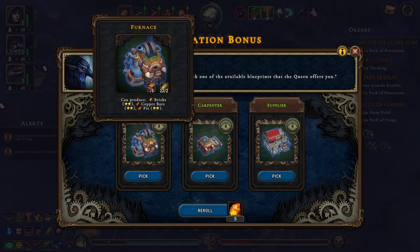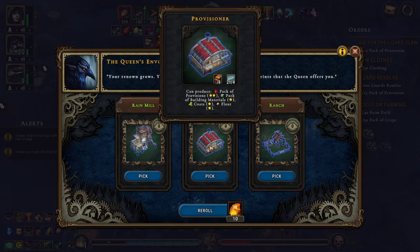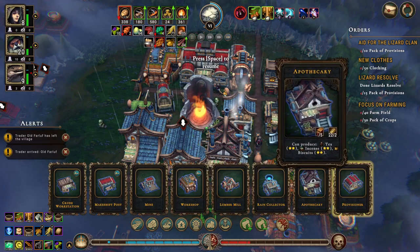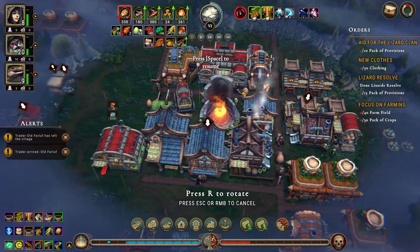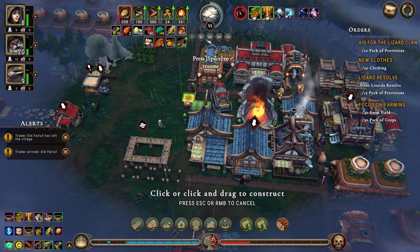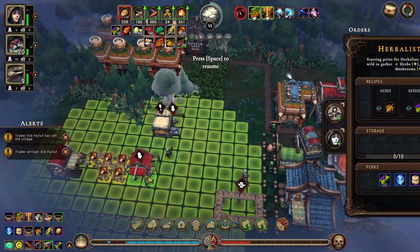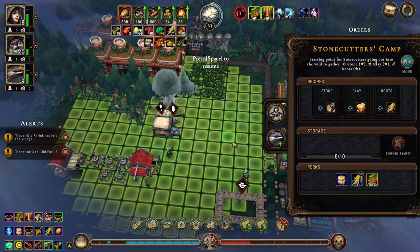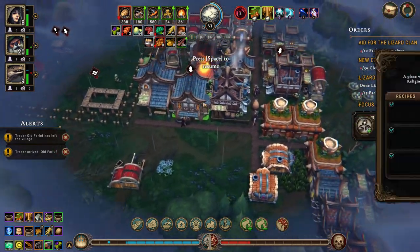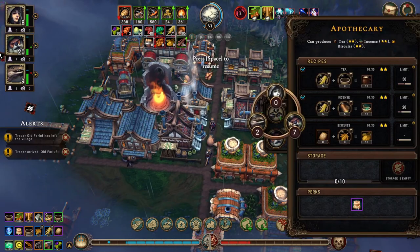We are going to re-roll this, I'm not interested in any of these - what I'm really interested in is a clothier. Oh, coats! The provisioner can make coats. Pick industry - provisioner. Let's put you in there, we'll put a path in here and in here. I suppose we can put one beaver in there, you don't have anything to do. We can put a couple of beavers in here.